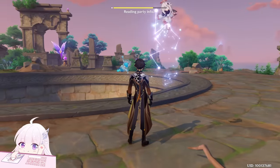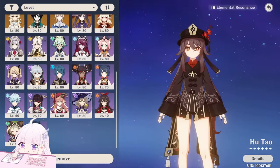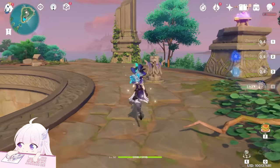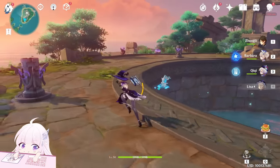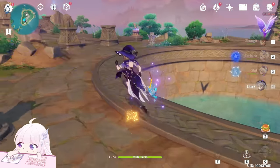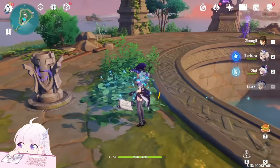You can just swap into any electro character. I advise you to use Lisa. Let me switch to Lisa here and just light them — one, two, three, and four.